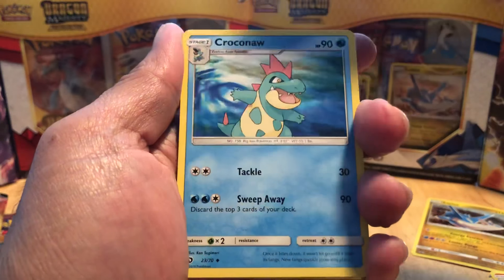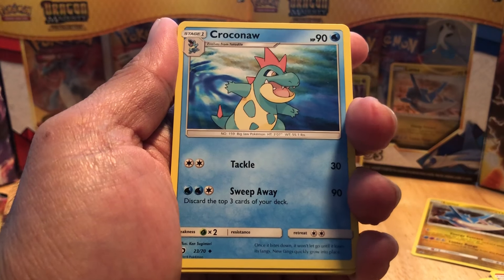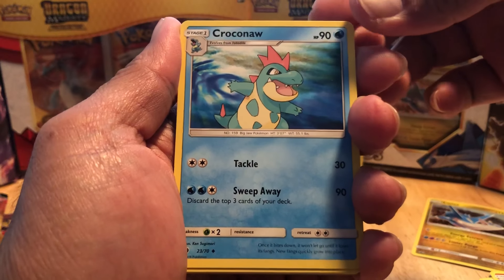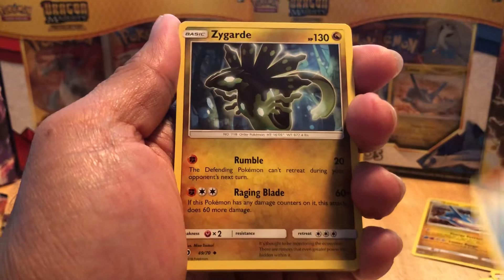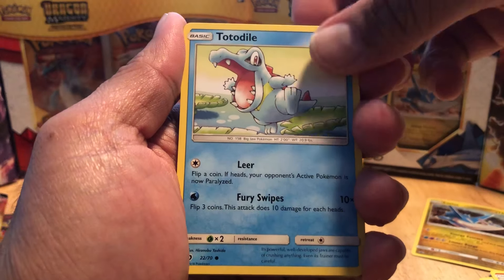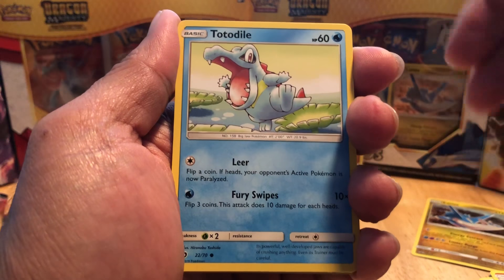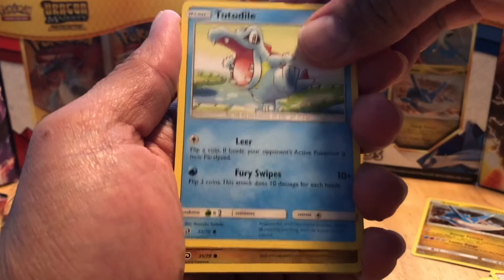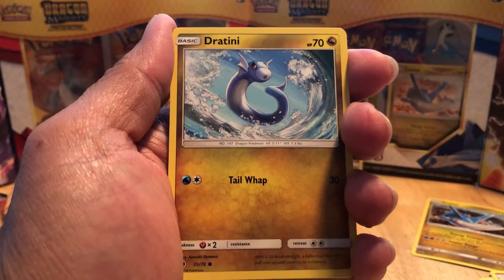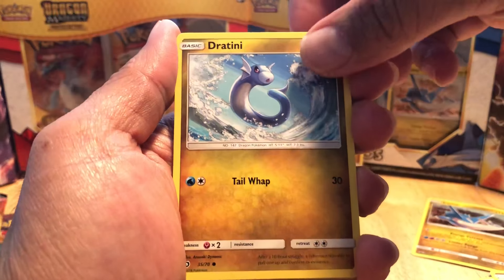We got another Zinnia. We have a Croconaw - and I love the art on this because it was like a reprint from Neo Genesis, from like the old Wizards of the Coast production line of Pokemon cards. We have a Zygarde. We have a Totodile - also a reprint. It's really cool that they're incorporating classic artwork from previous sets and incorporating it into new artwork from the current sets. And then we have Dratini - that is an awesome artwork. Dratini looks so badass.